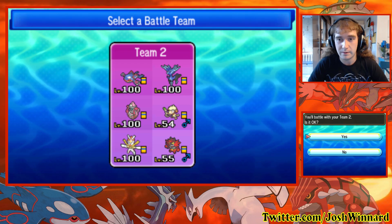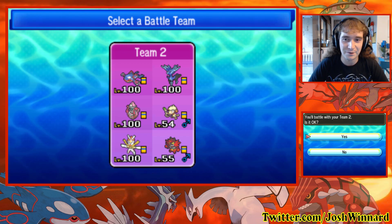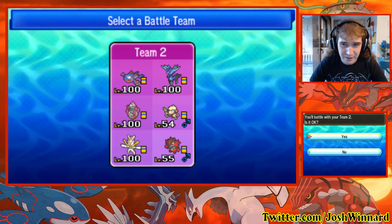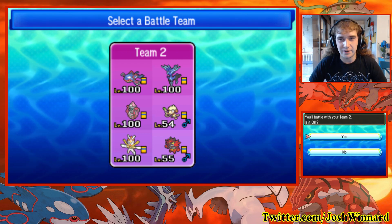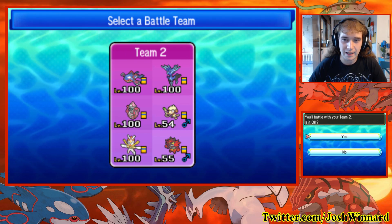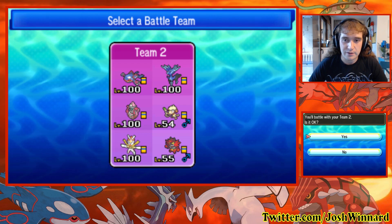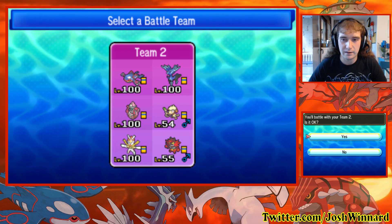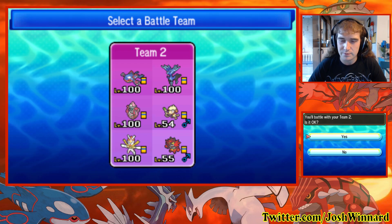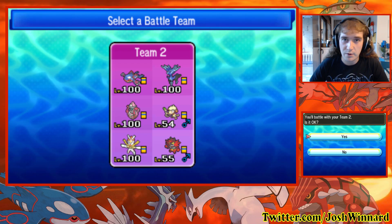Next up we have Assault Vest Kartana. I honestly think Kartana is good in this format, but you have to either run it Focus Sash or AV — I really don't think any other item is good. I did go with AV since Smeargle already has the Sash. It's Adamant, but without much attack investment — it's more in speed, HP, and a bit in special defense, with a little bit in attack for a specific roll. We've got Knock Off, Smart Strike, Sacred Sword, and Leaf Blade.